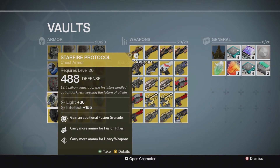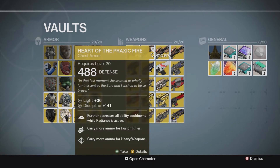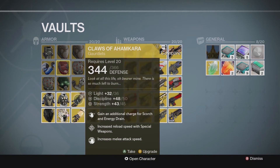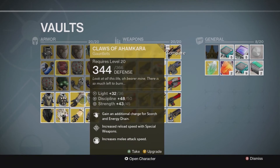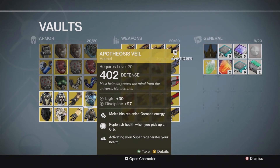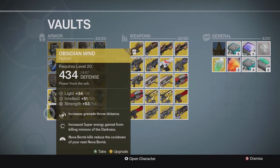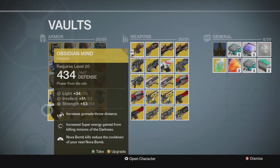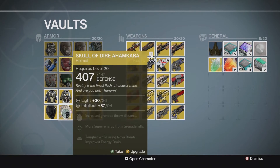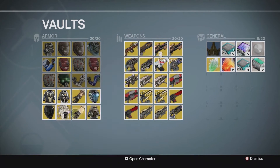Now to my Warlock armor. I got Starfire Protocol, which grants an additional Fusion Grenade. Heart of the Praxic Fire further decreases all ability cooldowns while Radiance is active — got this from the Nightfall. Claws of Ahamkara grants an additional charge for Scorch and Energy Drain, great for PvP and PvE. Apotheosis Veil — this is the old one, I didn't upgrade it — activating your super regens your health. And Obsidian Mind — Nova Bomb kills reduce the cooldown of your next Nova Bomb, very good in PvE especially if you like using Nova Bombs.